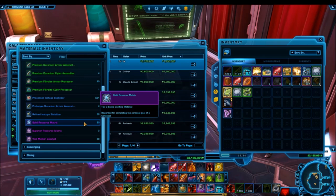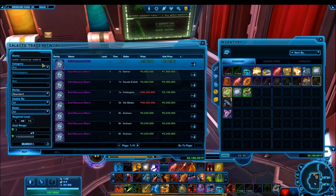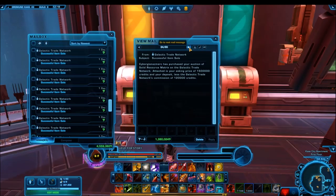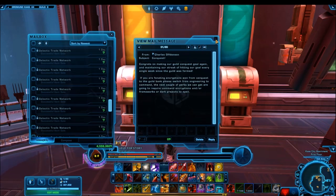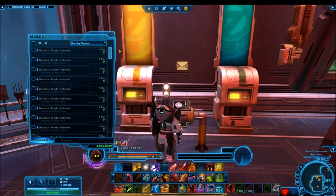You can take advantage of that by gathering up as many solid resource matrices as possible and selling them on the GTN. They're selling very fast and at a relatively high price — on most servers they sell for around 1.5 to 3 million credits each. By earning two of them per character by completing your personal conquest goal, you can earn a minimum of around 3 million credits per week, assuming you have one level 75 character you play consistently.